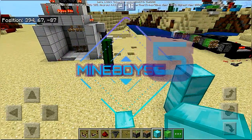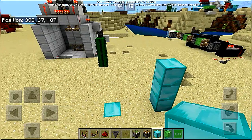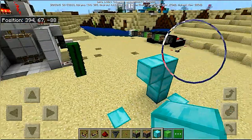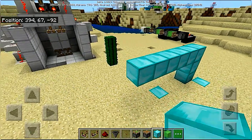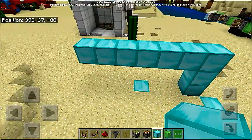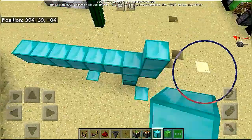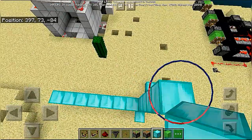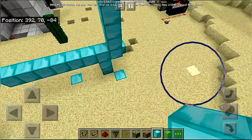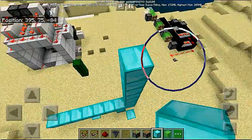Hi guys, today we are going to make a six by six wall door. First, make the eight by eight outer frame of the door. This is six blocks in one, and it is going to involve a lot of slime blocks, pistons, and sticky pistons.